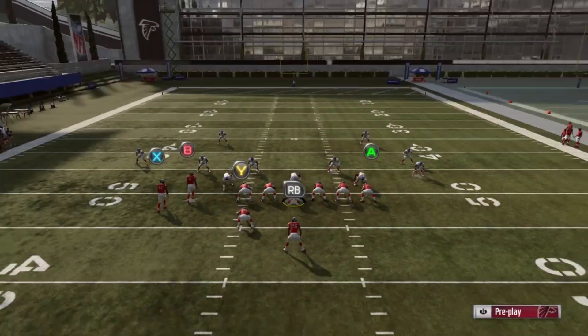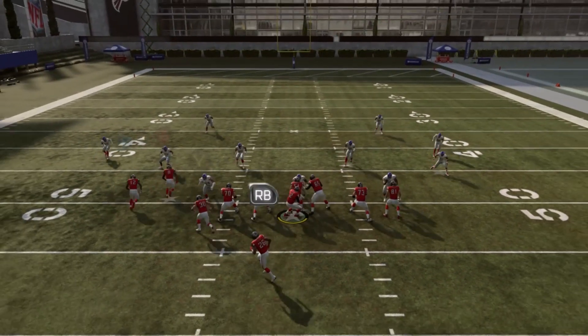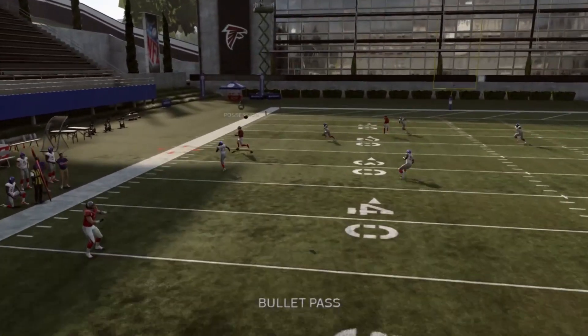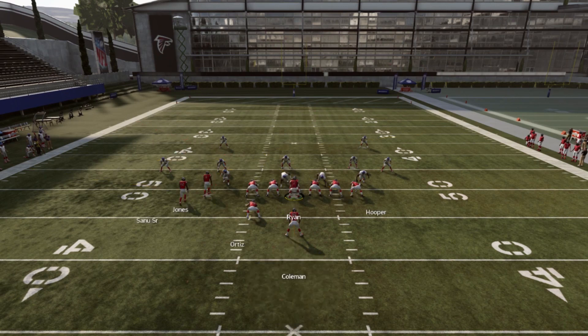Or even if you want to block the tight end and keep the table route, that's definitely something you could do. We see we have a table route right away, we wait on the corner, throw the corner. Really kind of a bad throw, but that corner route is really good.